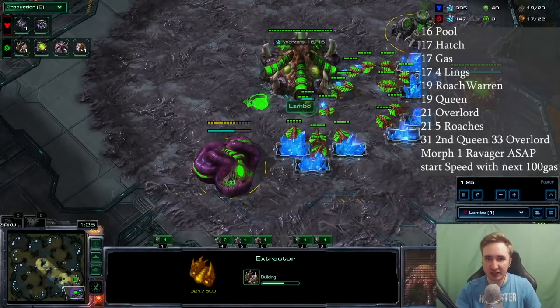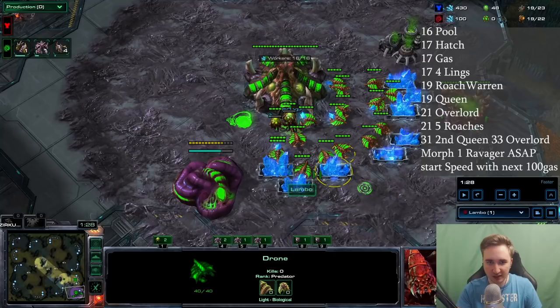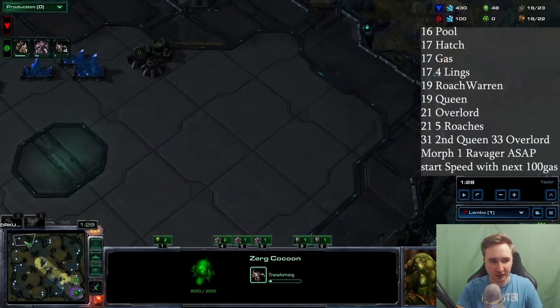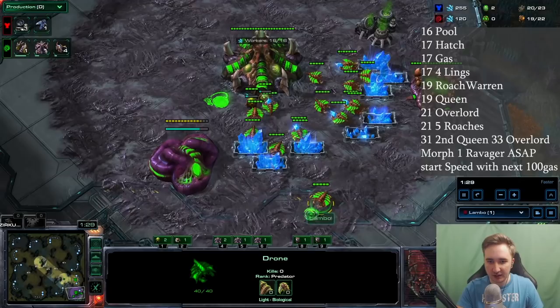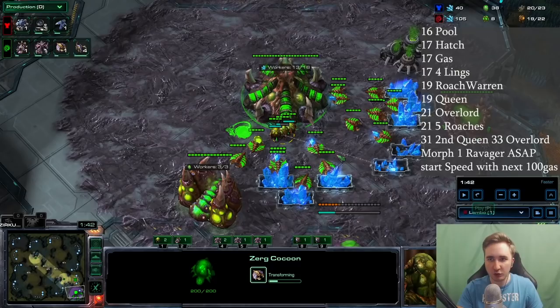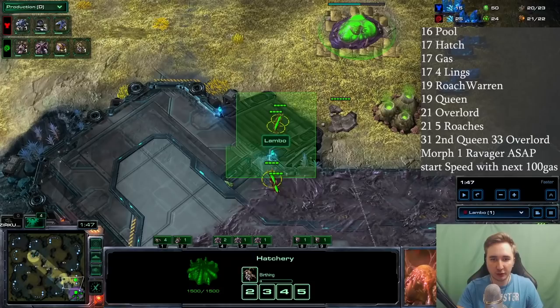It doesn't matter which gas you take, but position the roach warren as far from your ramp as possible to deny SCV scouting. Once the pool is done, stop droning at 17 and make two pairs of zerglings. The rallied drone builds the roach warren, put three drones in gas immediately, make one extra drone, then a queen, then an overlord, then five roaches.